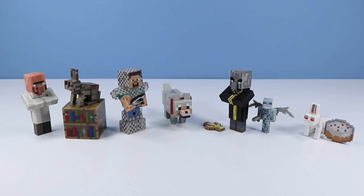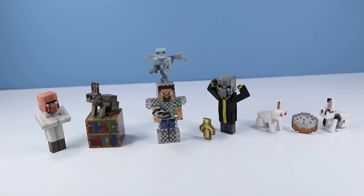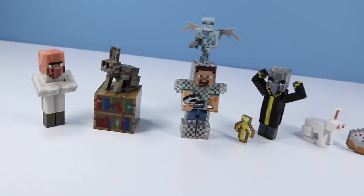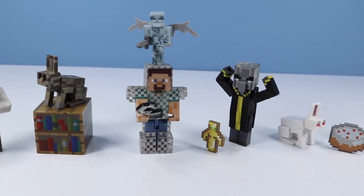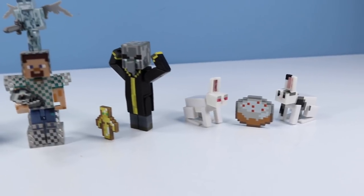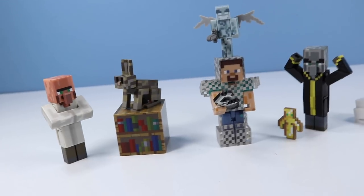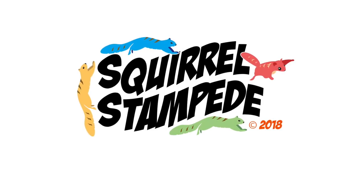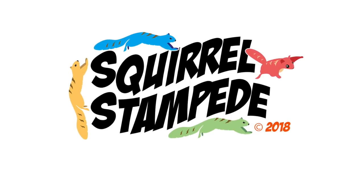That rabbit's toast. Minecraft Series 4 action figures from Jazwares appear on store shelves early spring 2018. If you're looking for the smarty pants librarian or the grumpy pants evoker, now is your chance. And if you're also looking to chain up Steve and attack him with bunnies, now is your chance. Plus there's a nice large cake to eat too. That's what I have to say about that. Squirrel cakes were commonly made in the 5th century to ward off evokers. Thanks for watching Squirrel Stampede.